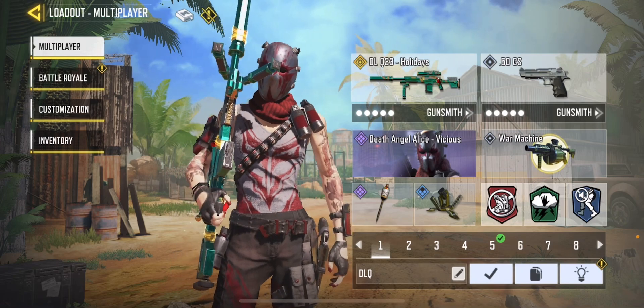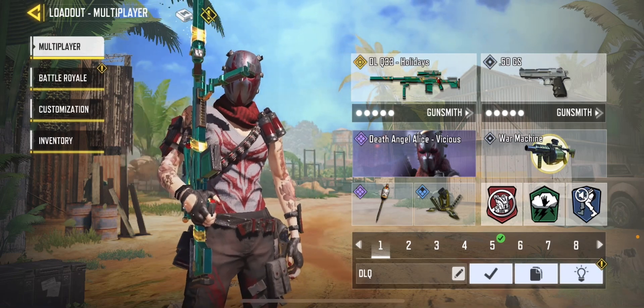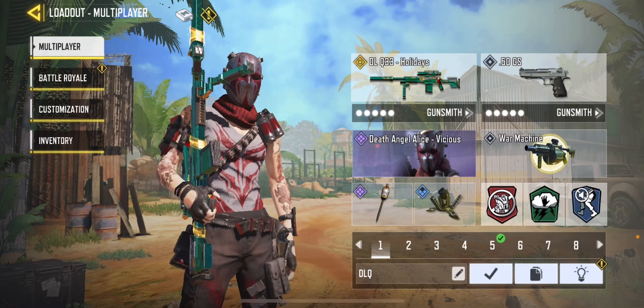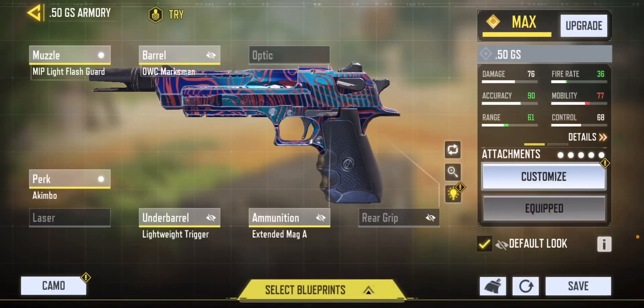It's either War Machine, Sparrow, Gravity Spikes, or Transform Shield. For my lethal and equipment I always run Trophy System, either Trophy System, Smoke, or Thermite. For my secondary I use .50 GS, and sometimes I use FHJ or SMRS depending on the situation. This is my .50 GS loadout with Akimbo — it's really cancerous but that's just the way the meta works. If you can't beat them, join them.